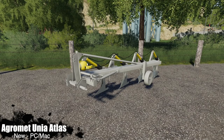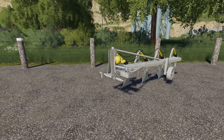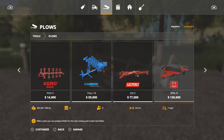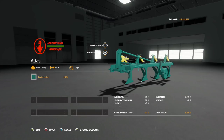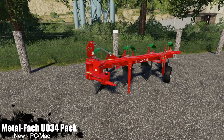Moving into new mods for PC and Mac only — we've got two small plows. The first is the Agramat Junia Atlas, a Polish four-furrow plow produced by the factory Agramat Junia. Found in Tools under Plows for $6,500 — 90 horsepower required, two meters wide, seven miles per hour. There's only one color option, a custom green not found in the base game, and it costs nothing extra to apply.